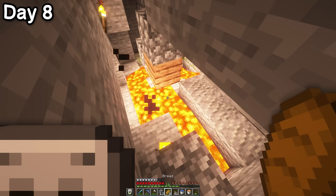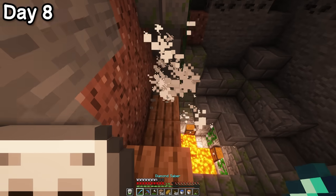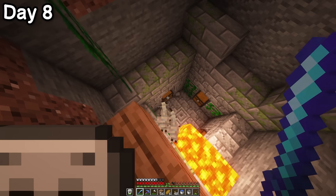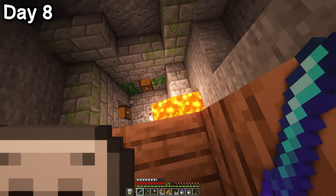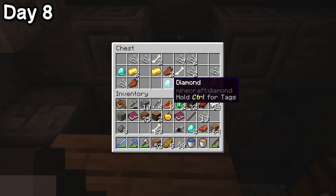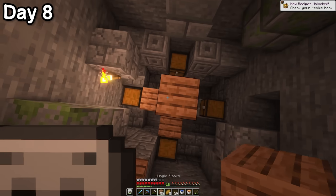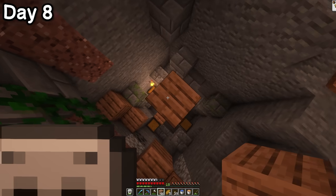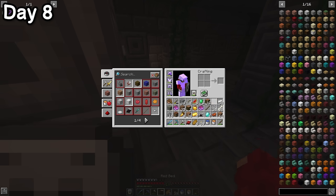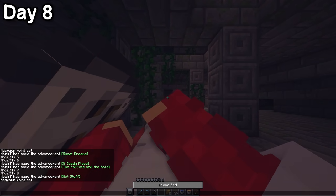Now that the crisis had been averted, I could get things back on track. Before long, the fabled chest room was finally in sight. Surprisingly, it didn't have the classic pressure plate trap — which makes sense considering how easy it would be for a silverfish to trigger it and blow up all the loot. The loot was solid — not an insane pile of riches, but definitely not bad. I'd say the pain and suffering was worth it for 4 diamonds. I ended up sleeping inside the temple, which probably has a million different bugs inhabiting all the cracked stone bricks.